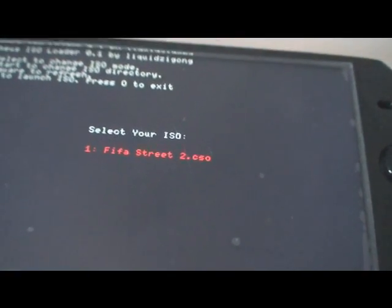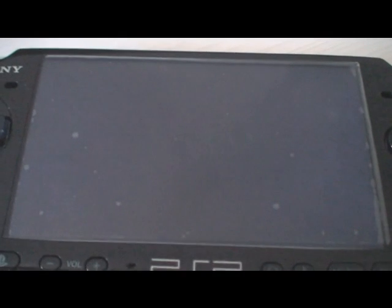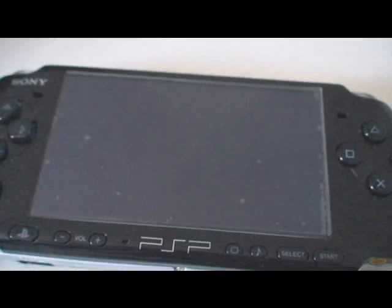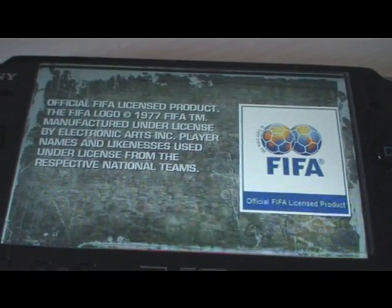Locate your game and press X once on whichever game you want to play. I've already tested it and it works really fine. It should load in a moment — and here we go, the game is loading. You can see the game has already loaded.